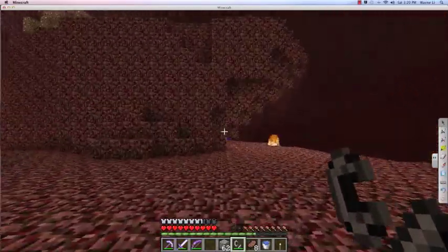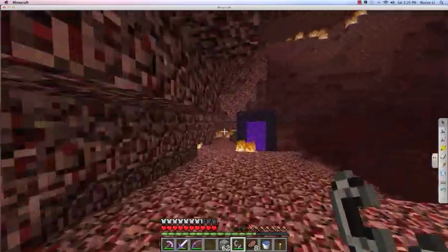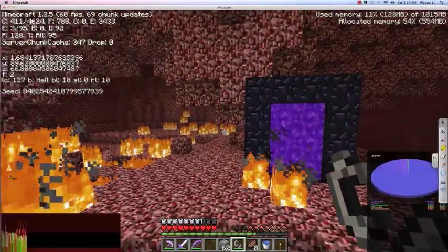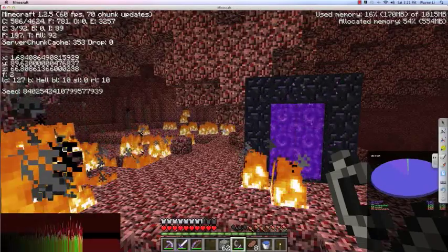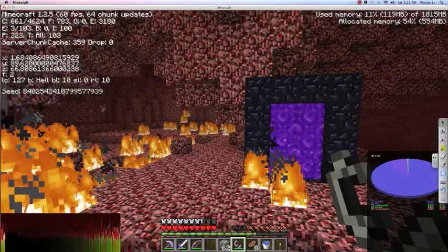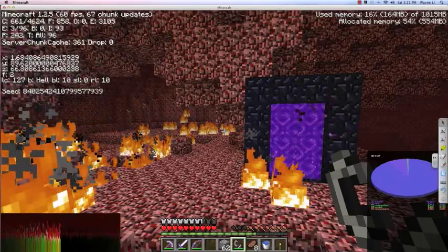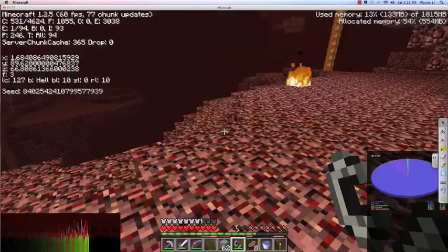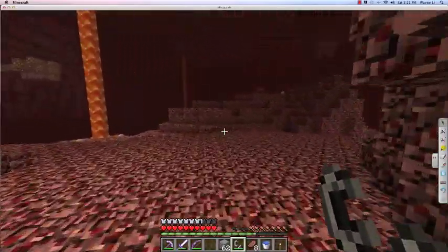I forgot to mark the coordinates of my portal, so I will go to my portal and mark the exact coordinates. F3: X equals 1, Y equals 89, and Z equals 66. So that's not too hard to remember, write down, and look at.